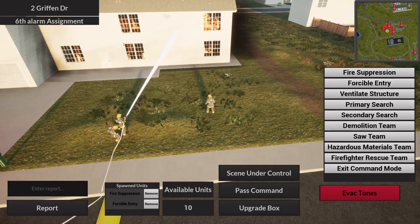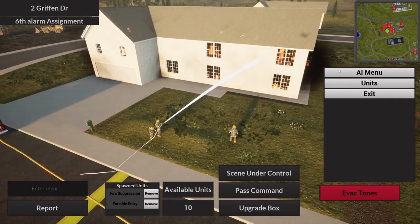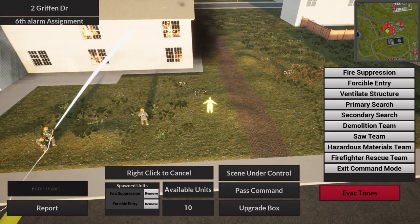Forceful Entry units go around and start breaking all the doors in the house — you'll see them kind of teleport around in front of doors. Ventilate Structure is a master smoke-removal function, mainly for solo players who don't want to drag a fan to the door. You just click it when the fire is out and the smoke is removed.